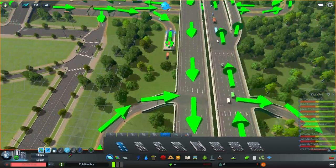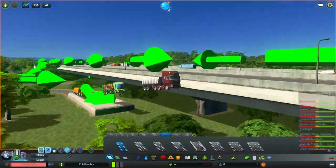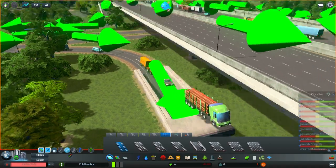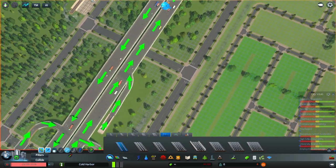Not bad! We actually have an off-ramp that goes right underneath — that doesn't look bad at all. These trucks are floating like crazy, but it actually looks kind of cool — like it's flying. We dealt with one, so let's deal with the other.